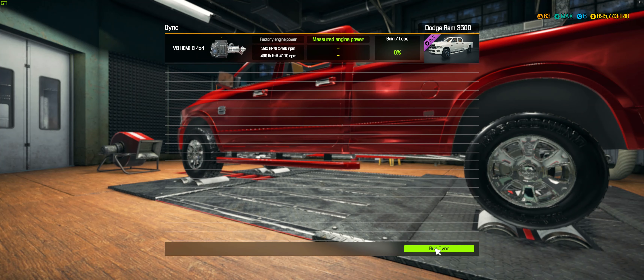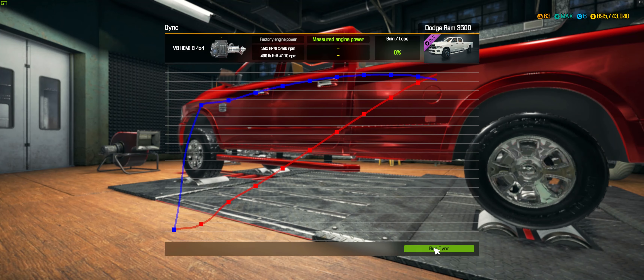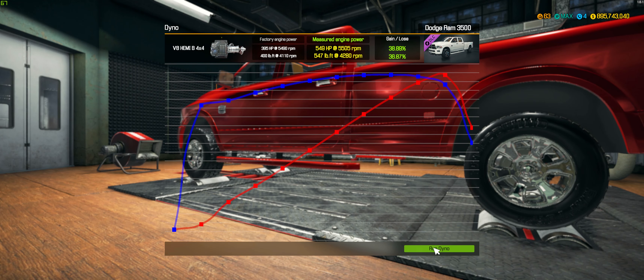Dyno — okay, this is great. The truck is so ginormous you can't even fit the whole thing on here, which means the camera can't see the whole truck. Let's see what sort of power and torque it has. Normally this doesn't have all that much power — 295 horsepower and 400 pound-feet of torque. However, this should make a lot more. Yes, that's a healthy increase — a 39 percent increase — so now we have 549 horsepower and 547 pound-feet of torque.